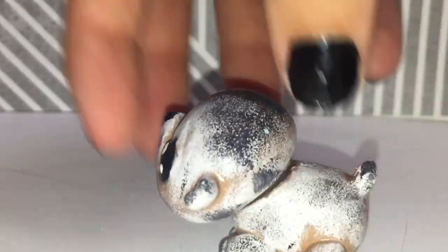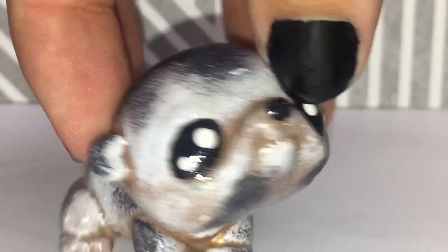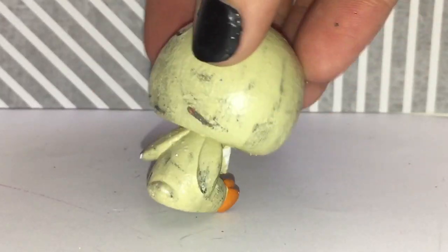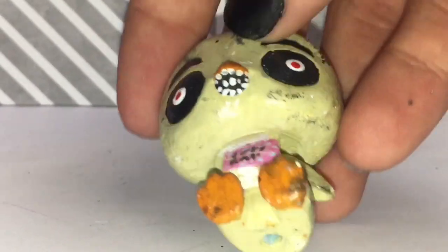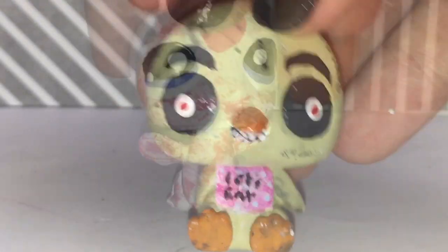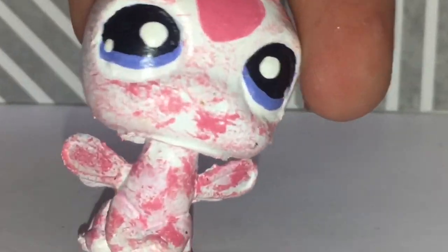This random gingerbread cookie with some cream dribble — I made him last year, he's really simple. Chica — I have all the Five Nights at Freddy's customs but I'm going to be remaking all of them except for this one. This one turned up pretty well, look how creepy his teeth are. Random Love Bug — it was a fake LPS so I had to customize it.